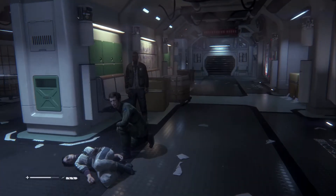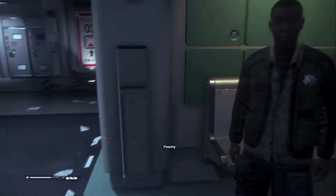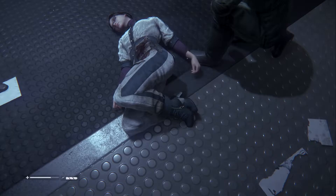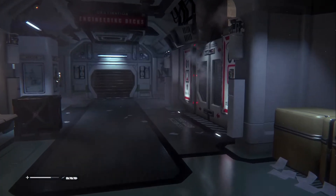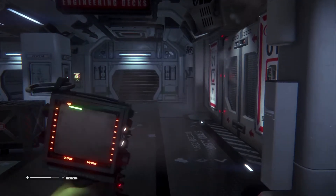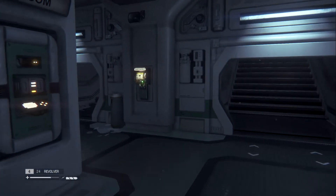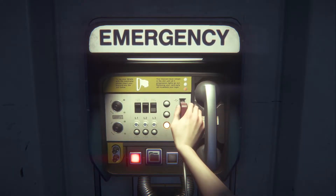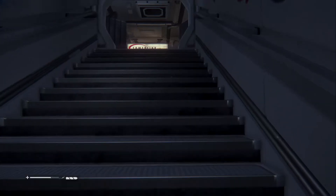This place looks like crap. I don't have a plasma torch, so I'm clearly not going that way. Where did you go, buddies? Restore power. Didn't I look around and see if I could find a rewire thing? I'm really astounded that she's probably not dead. I don't see a rewire thing, so I don't know how I'm supposed to restore power to that. I guess I can't do it yet.